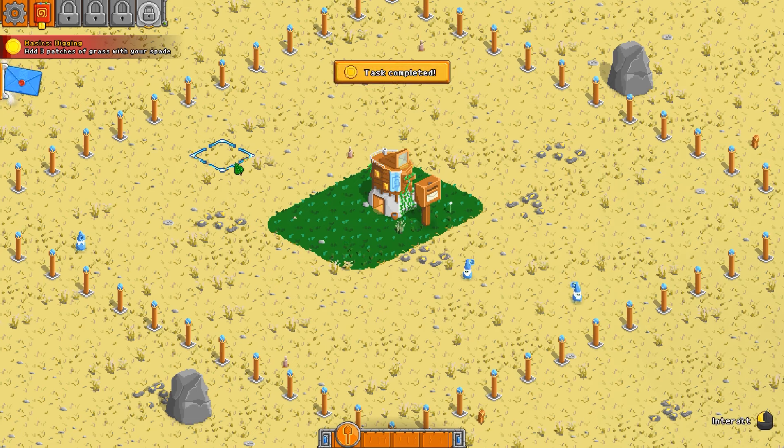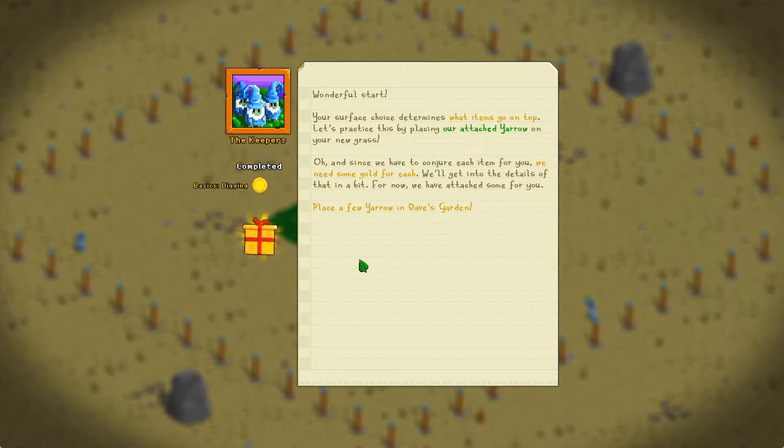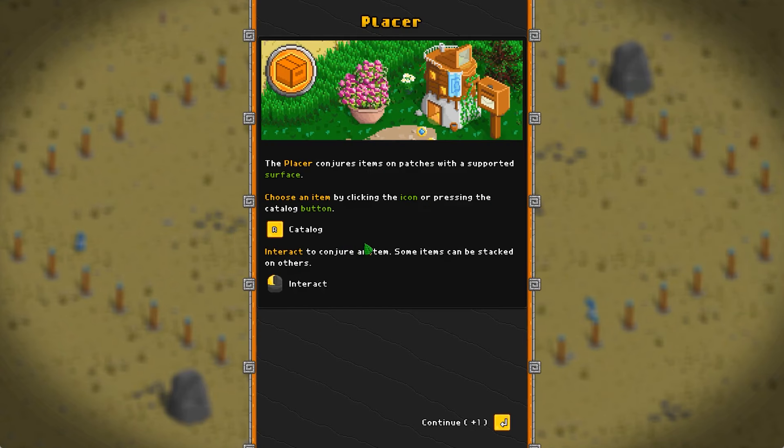Now what do you got for me? Right-click makes things go away — I like that. So the gnomes are gonna give me a yarrow and they're gonna charge me some money to do it. I think a yarrow... that's like a squash, isn't it? I'm not so much with squash. I mean, I like zucchini — courgettes for those of you in other countries — but I like zucchini. Not so much with other squash. Mrs. Dave likes other squash.